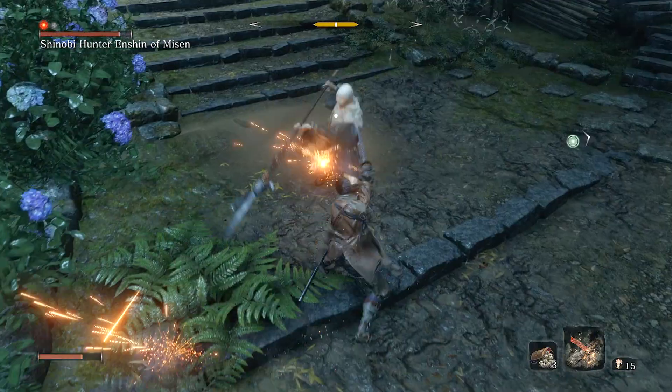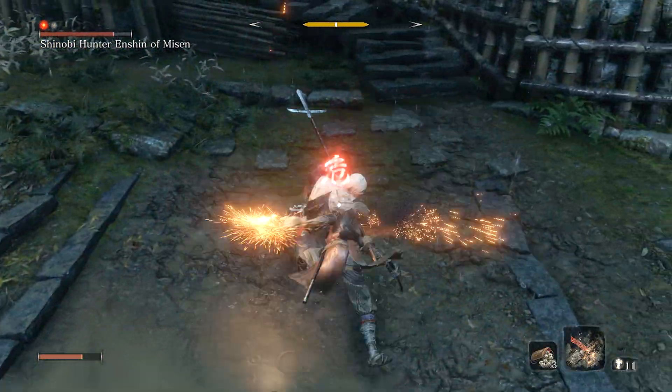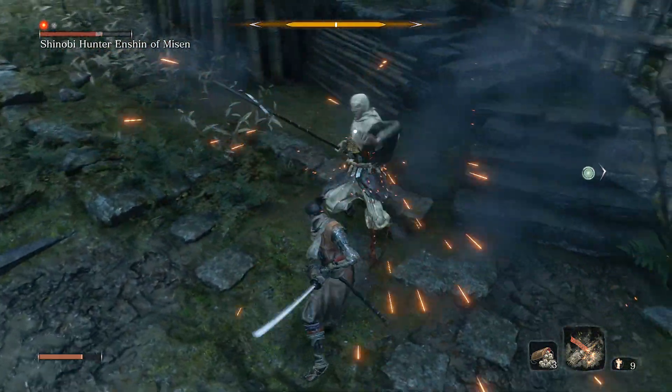Next, hit him three times and then Fire Cracker. Repeat this step until he is dead. We want him against some type of wall so he can't backstep away from our Fire Cracker range.